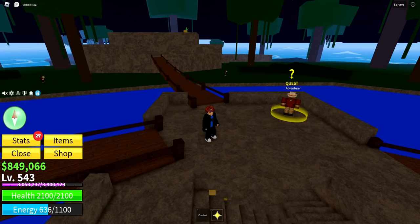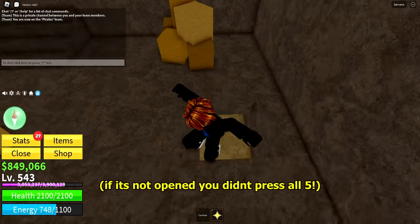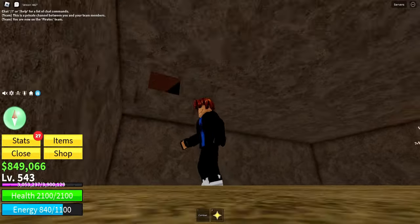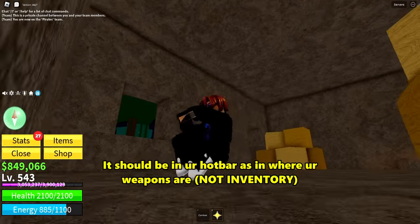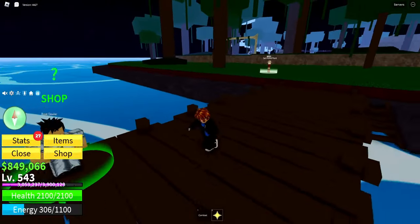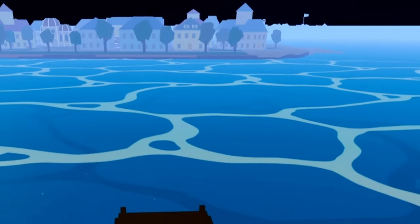For step 2, come over here to this middle building. Go down here and grab the torch that's right here. Once you get the torch in your hotbar, you now have to go to Desert Island. From these docks, just go past Middletown to get there.